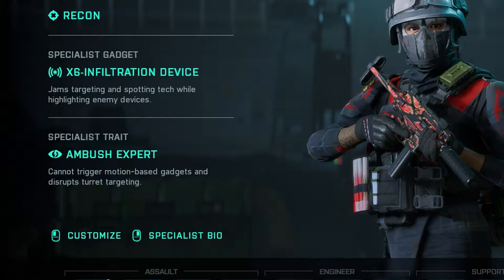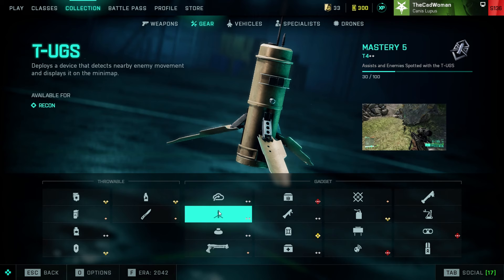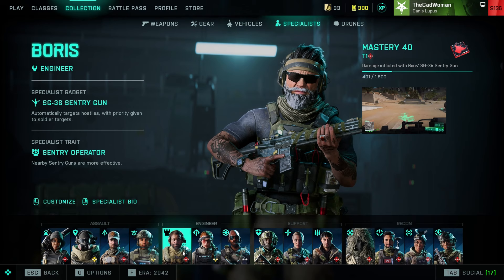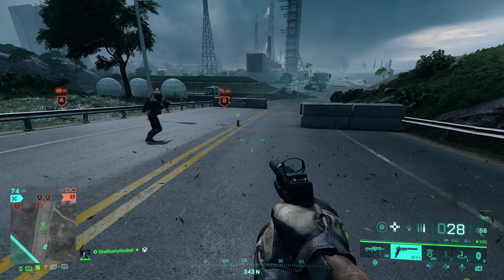So I started by testing out her trait, or passive ability, called Ambush Expert. According to the game, it allows her to stay undetected by motion-based gadgets. So I tested the TOX, PROX Sensor and Claymore, Boris's Sentry Turret and Casper's Motion Sensor, and the Robot Dog Ranger — and the results are mostly as expected.